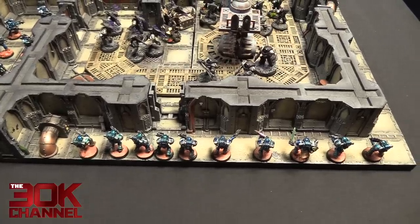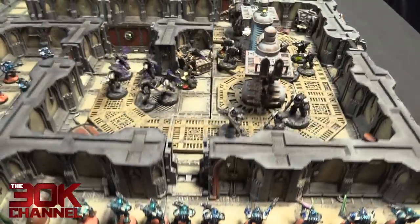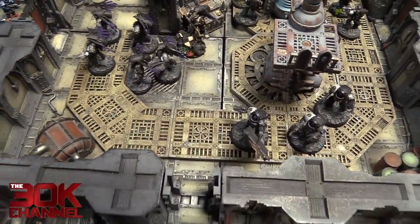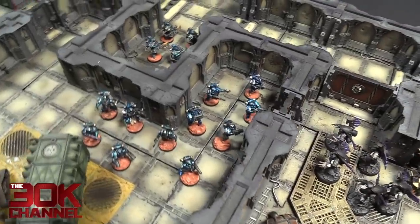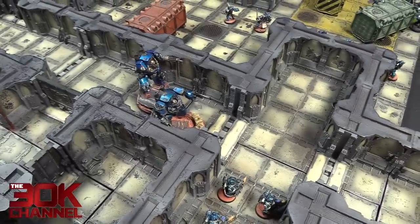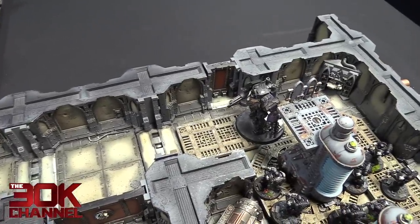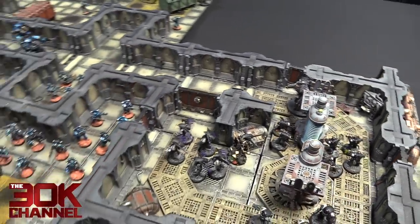Alpha Legion turn two shooting: the veteran squad at the flank shot three Combi-Plasmas, hit with four, four wounds — killed the Raven Guard Delegatus. The veteran squad ran up three inches to try and cover the door. The Cortus Contemptor at the front shot six Kheres rounds into the Raven Guard Dreadnought — managed to penetrate once, but the Raven Guard player rolled a six to save.